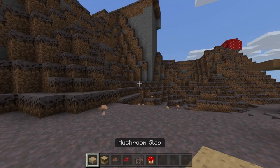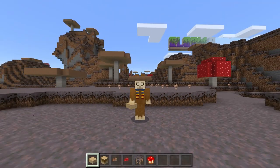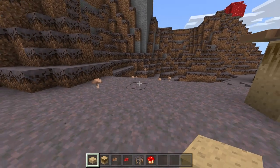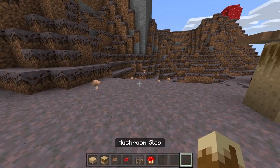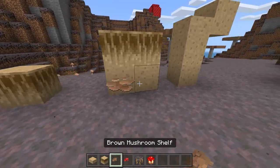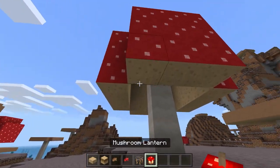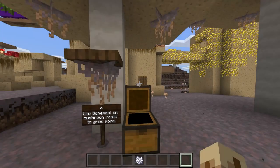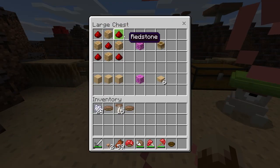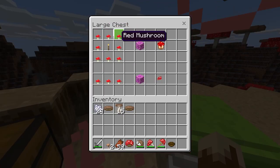With that, we have covered all the mobs currently in this add-on, so let's do a brief overview of the blocks next. Firstly, there are several mushroom-themed decorational blocks, such as the mushroom slab, mushroom gills, two colors of wall mushrooms, mushroom roots, and the mushroom lantern. Mushroom roots can be farmed by using bone meal on them, and the mushroom slab, lantern, and wall mushrooms can be crafted with these recipes.